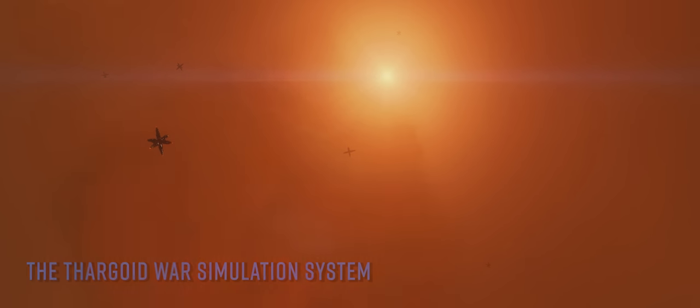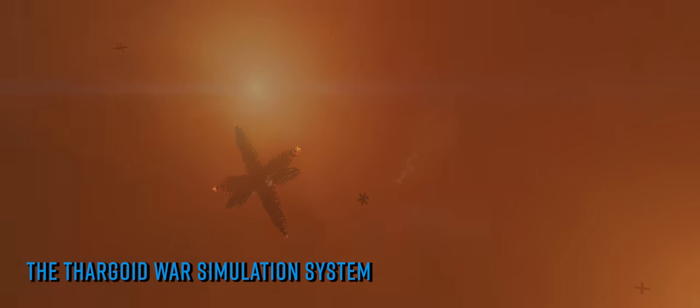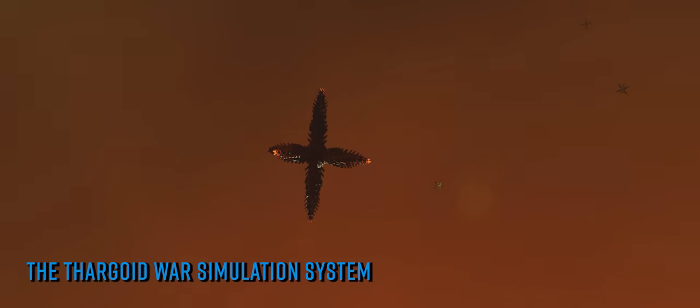When the unidentified interstellar anomalies codenamed Taranis, Lei Gong, and Indra arrived, they immediately deployed around themselves a huge caustic cloud or maelstrom and began flooding the surrounding star systems with Thargoid vessels. In the opening hours of the war it's fair to say that the playerbase was somewhat shell-shocked, but many commanders — this one included — headed to the maelstrom systems to investigate our new neighbours.